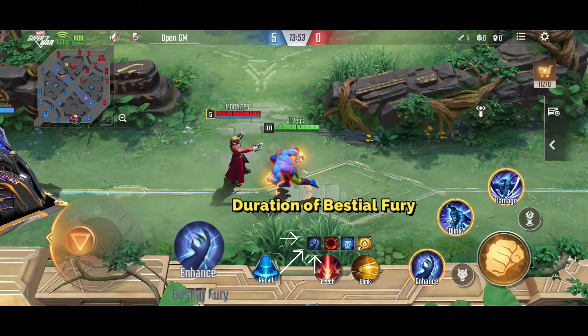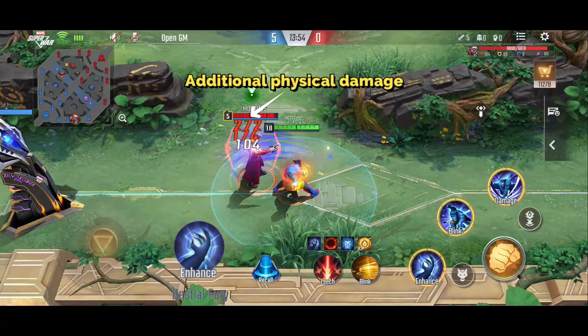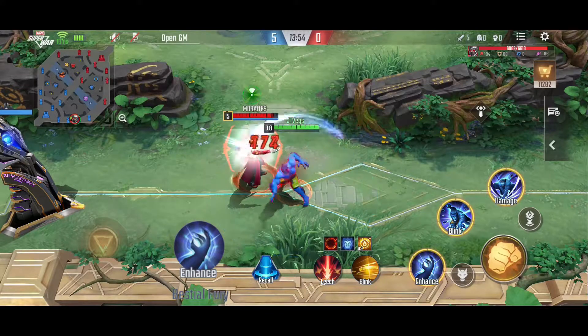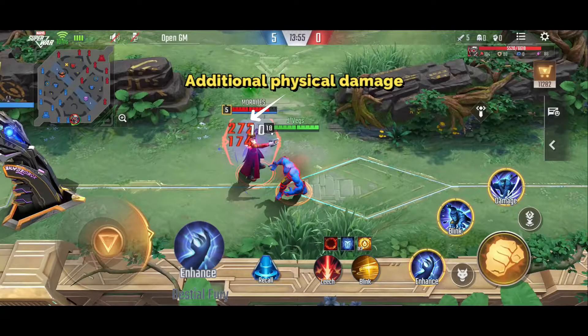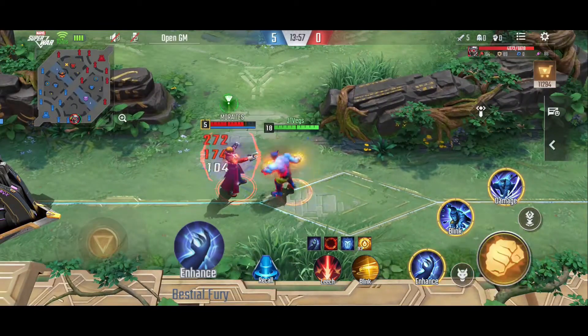Beast's first skill, Bestial Fury. For 5 seconds after using this ability, the attack speed of Beast's two basic attacks is increased by 40%, and they deal an additional physical damage. Take note that this skill does not mark your enemies. Only skills and your ultimate can create marks.